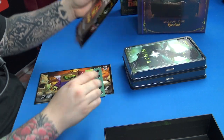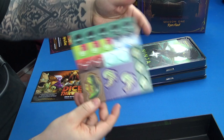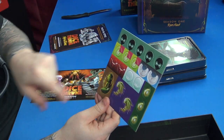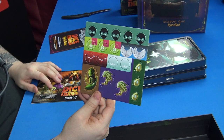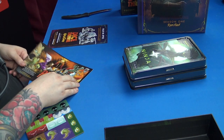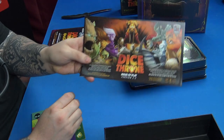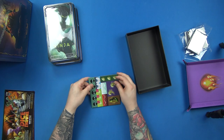We have some tokens here for the Treant and the Ninja — these might be extras. If you're a Dice Throne person, you know you're going to have about a thousand rulebooks, but this is version 2.2 so it's going to have some extra and updated rules in it. It's always good to play with the current rulebook. Let's pop some of these tokens.